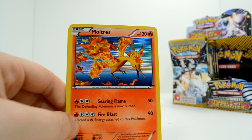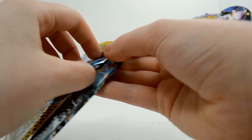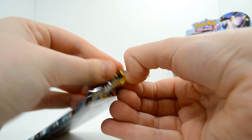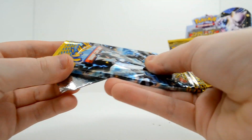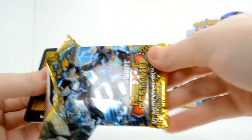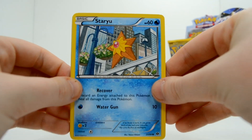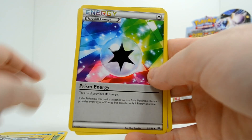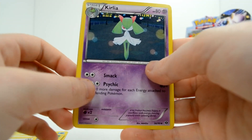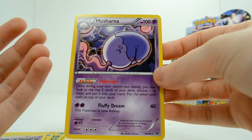It looks like it's using Agility — you know how they have the blue fast-moving lines for the in-game animation? Agility is so useless. Staryu, Mienfoo, Cricketot, Sneasel, Cubchoo, Luxio, Prism Energy, Curlia, a Reverse Wigglytuff, and a Musharna rare. How many packs are left? I have a good fair amount left.